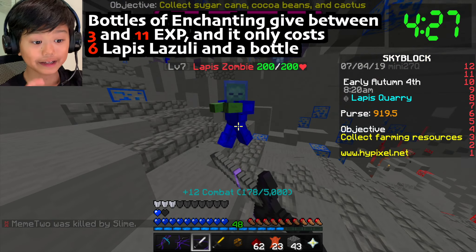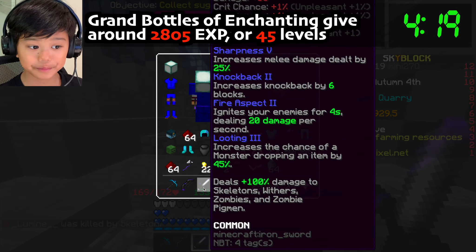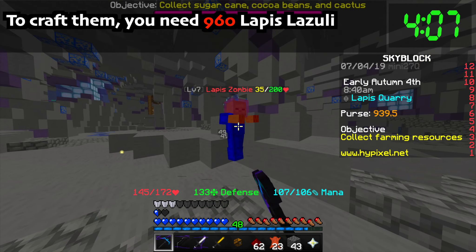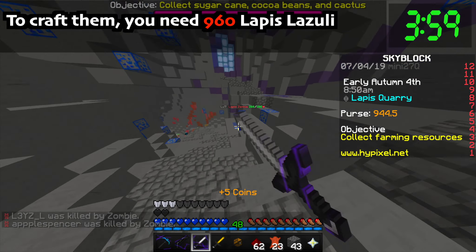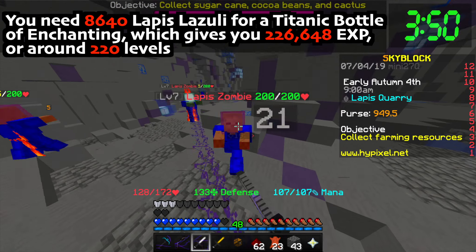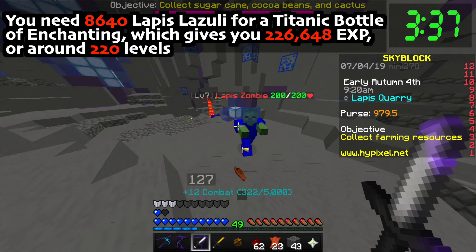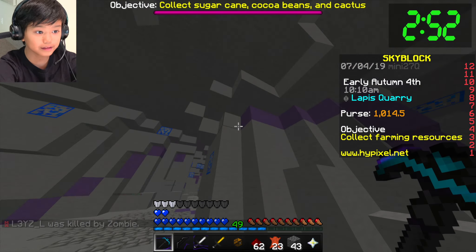Bottles of enchanting give between 3 and 11 XP, so that's on average 7 XP for 6 lapis and 1 bottle. A grand bottle of XP gives around 2,805 XP, and that only costs 6 enchanted lapis lazuli, or 960 lapis lazuli. And 2,805 XP is the same as 45 levels. The titanic bottle of enchanting needs 8,640 lapis lazuli or 6 enchanted blocks of lapis lazuli, but it gives you 226,648 XP, or around 220 levels. Just keep in mind that you need to unlock the recipe for all of them.